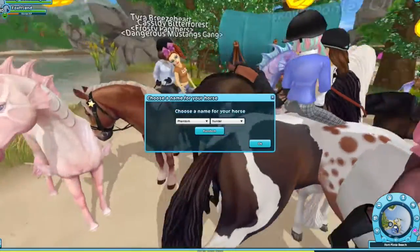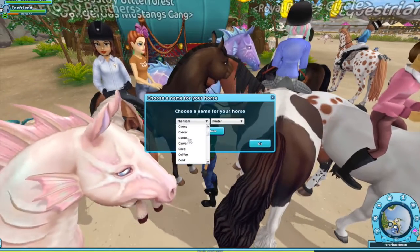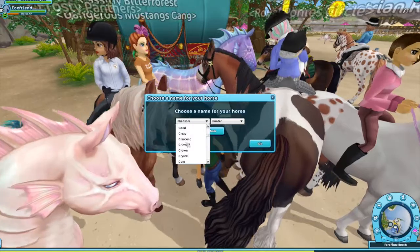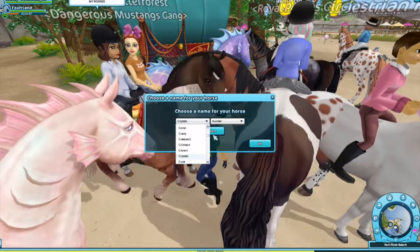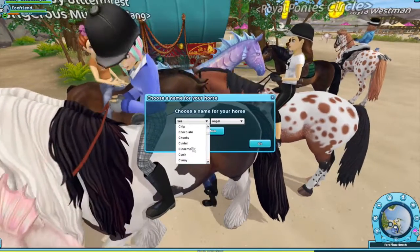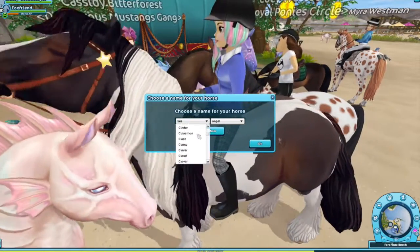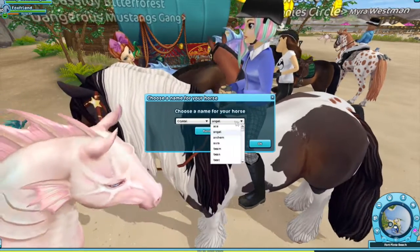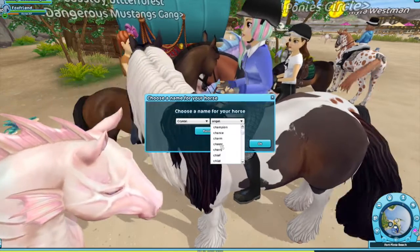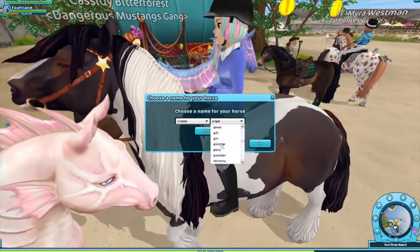Now for the name — there were two names suggested. There were a lot of suggestions for each one. The first one was Crystal Hunter and the other one was Sea Angel. Crystal Hunter won with 90%, so we're going to go get it. I was going to go with Sea Angel too, but Crystal Hunter won, so that's going to be the name, and her nickname is going to be Crystal. I think Crystal Hunter is really nice because she searches for treasure that might have crystals in it — she's a treasure hunter.